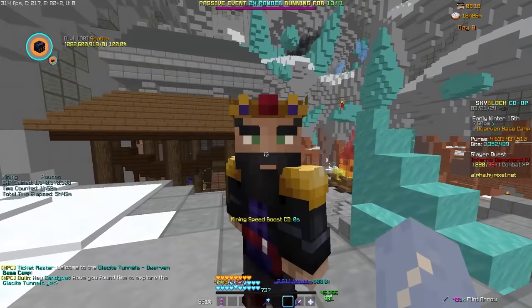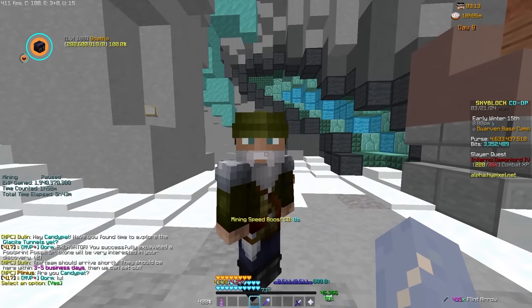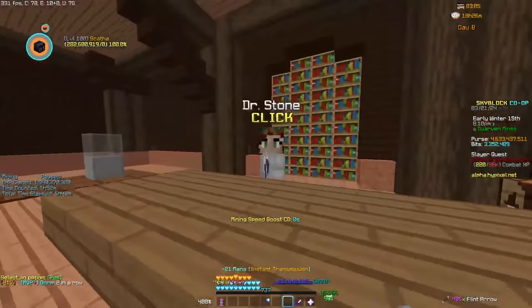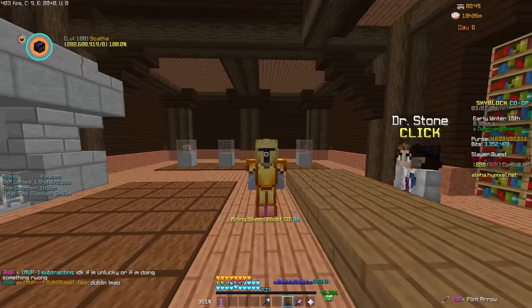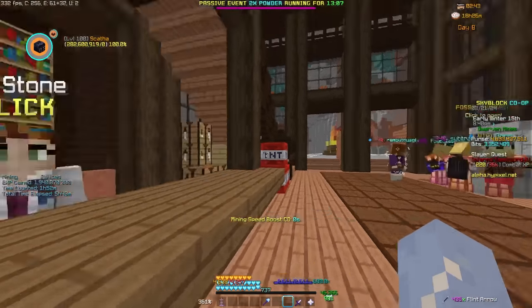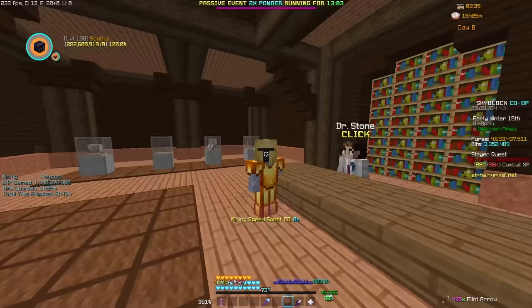From here, there are a few NPCs to talk to like Dolan, or also Plinus over here, but instantly I would recommend going into this little hut here and talking to Dr. Stone. She'll go over a few things called fossils and also give you a chisel. Fossils aren't too hard to get, but very tedious. Just to be known, there are eight fossils that you can currently get, and they will have a future use, just not on alpha.